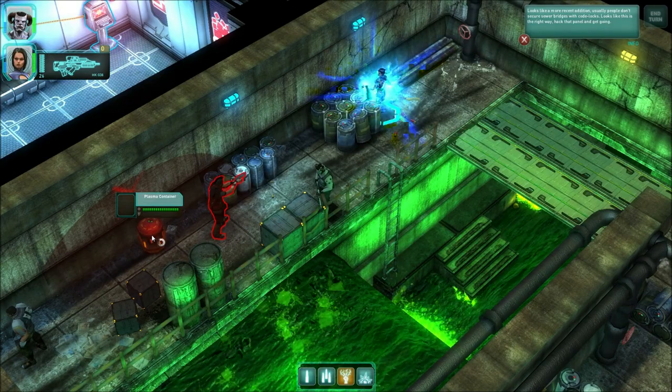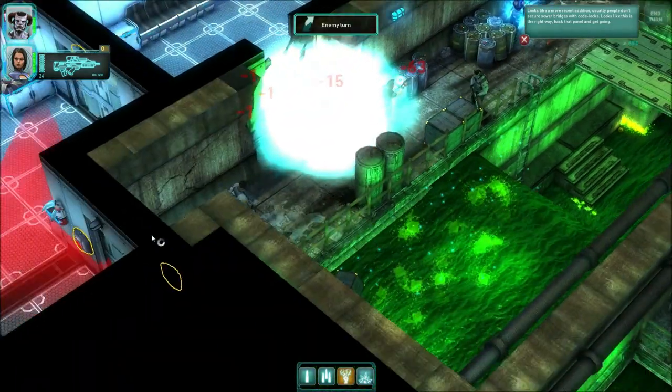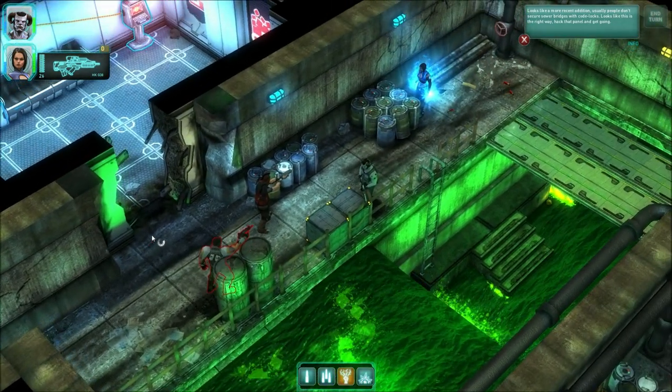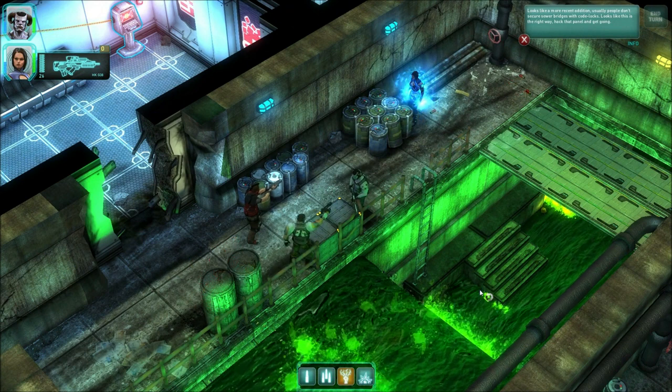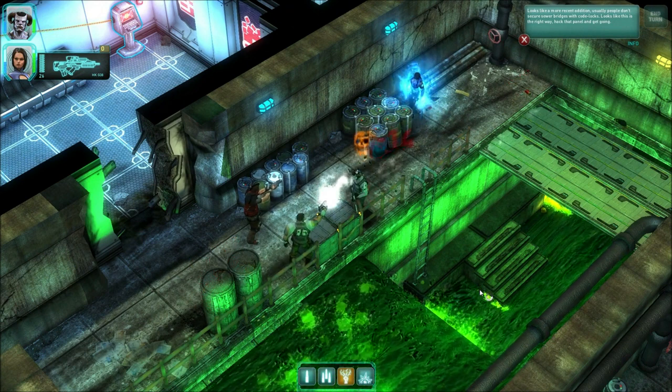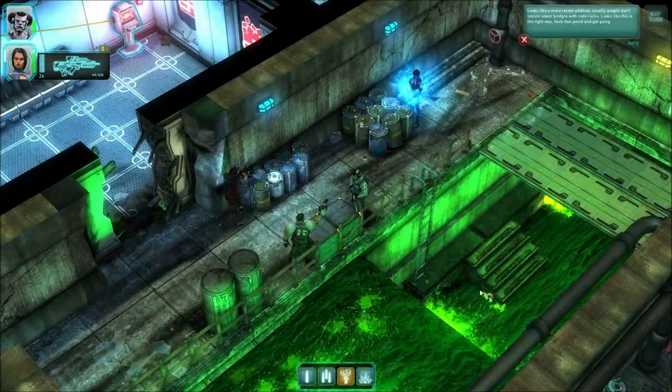Obviously this is a very early prototype. A lot of things aren't like they are going to be in the final game. The user interface is just a placeholder for now, and the damage numbers you may see appearing from characters or NPCs that are hit is just a temporary solution. We're going to implement more and more of the Shadowrun RPG rules as we go along.